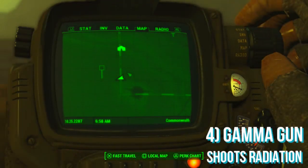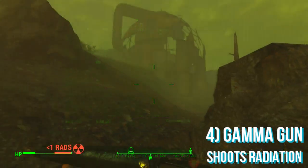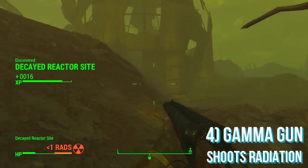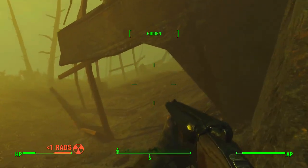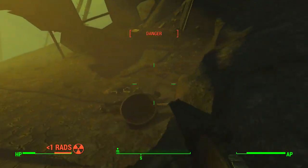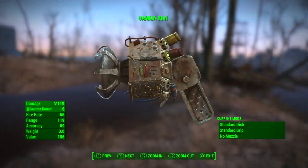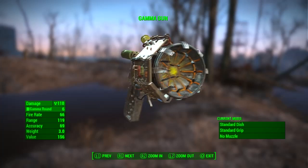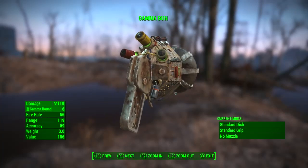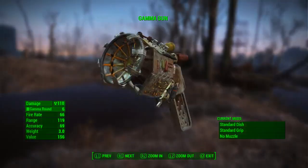Next up I'm going to be showing you how to get the gamma gun, and this shoots radiation which is very effective at killing humans. What you want to do is go to the decayed reactor site on the very left hand side of the map, then follow the route into one of the circular structures but be careful of the deathclaw as there should probably be one there. You can just sneak around it, distract it or kill it, and then you will find a dead body with the gamma gun on it which you can pick up and use.